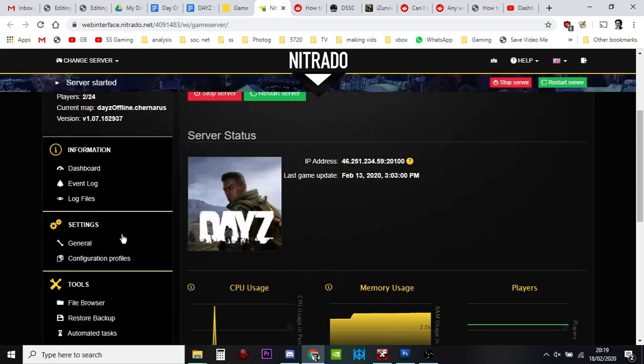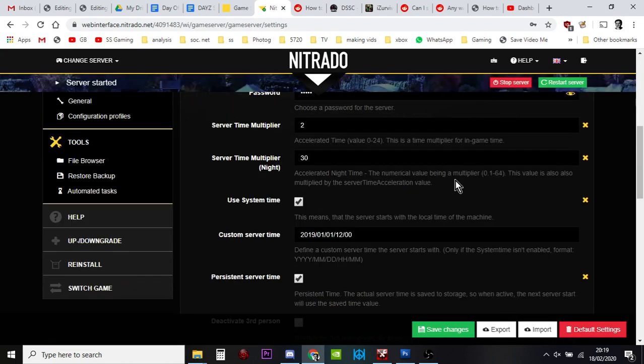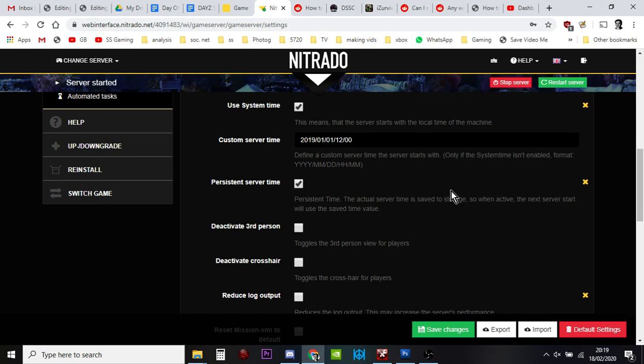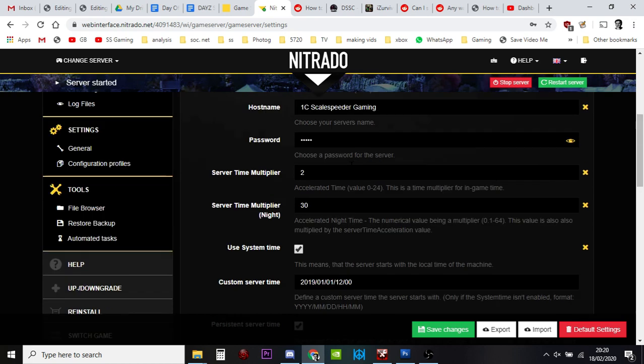First, let's look at the general settings. If you're ever going through and changing things and things stop working badly on your server, don't do a reinstall and don't delete everything. The things you want to do in order: first, just do a restart to see if that sorts things out. Next, roll back to an old version of the XML file you were editing. If that doesn't work, tick 'reset mission XML to default' and restart your server — that will put all XML files back to normal, though you'll lose any changes you've made.